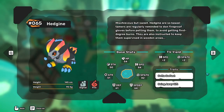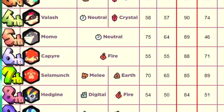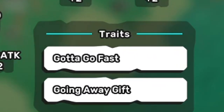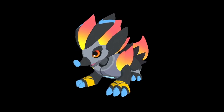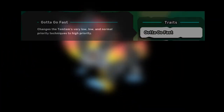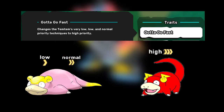Hejin is a digital fire tem that is all about speed. Its speed stat itself isn't the highest, but its speed is instead defined by its trait — Gotta Go Fast. Yes, that's right, one of the best new tems added to the game is Crema's shameless Sanic the Hedgehog reference. Gotta Go Fast buffs all of Hejin's techniques that are lower than priority 3 up to priority 3.